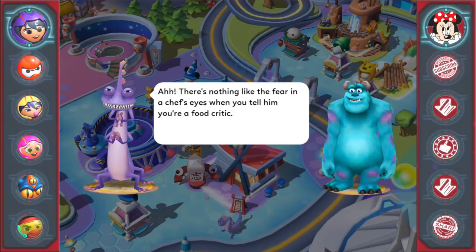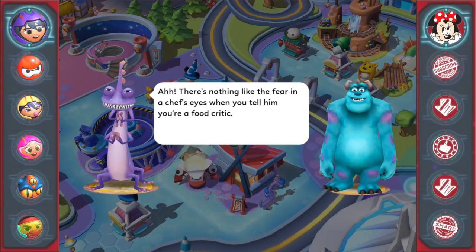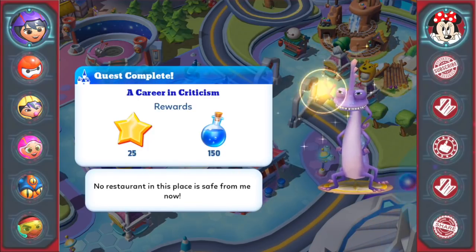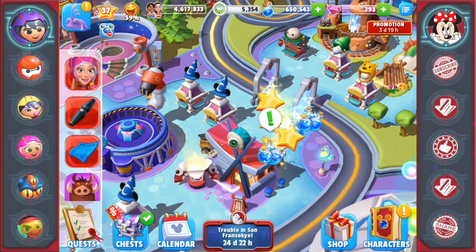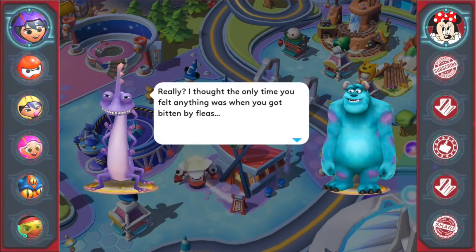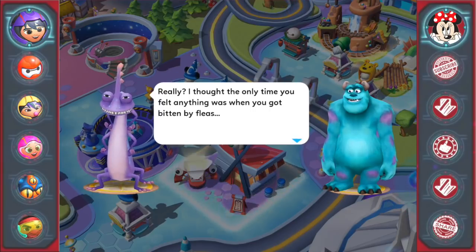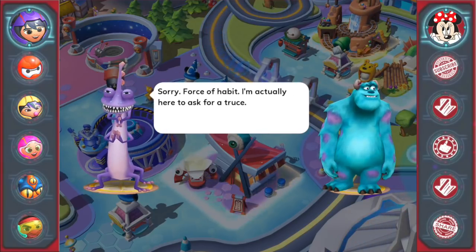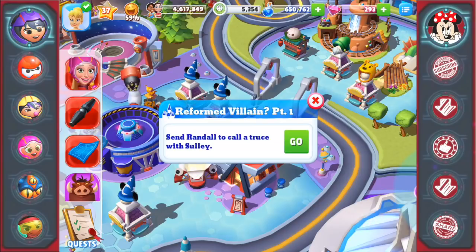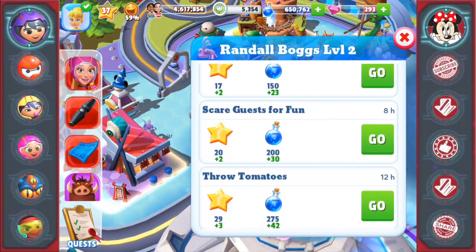Here's Randall — quest complete: A Career in Criticism. 'There is nothing like the fear in a chef's eyes when you tell him you're a food critic. No restaurant in this place is safe from me now.' Then: 'Randall, I had a feeling you'd come crawling back.' 'I'm actually here to ask for a truce.' Reformed Villain Part One — send Randall to call a truce with Sully. Do you guys think that's actually going to happen? I'm not sure how I feel about that.